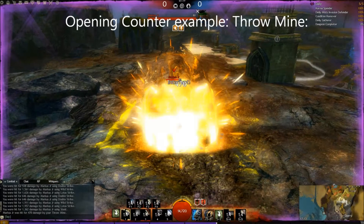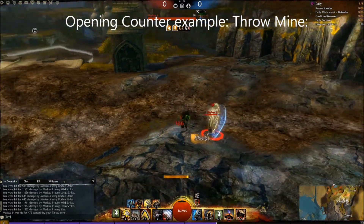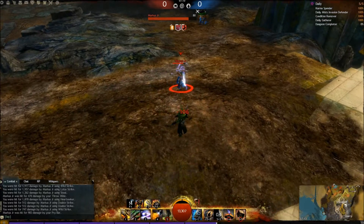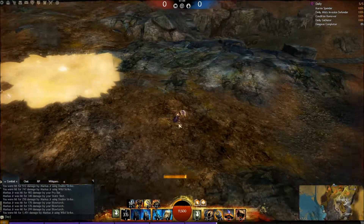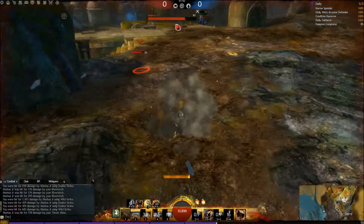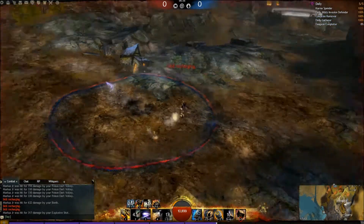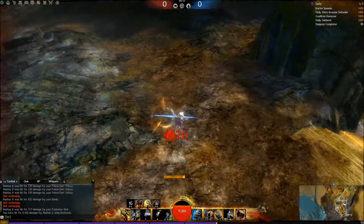I'll show it here. I counter his opener with the throw mine, then I block his Heartseeker spam while I start running. I start to heal up and get my defense ready, and when I got a decent health pool I start attacking with the Pry Bar and put some conditions on him. I then start running again because my conditions will deal damage while I'm running. I throw Cripple on him so he couldn't get behind me and do a backstab. I use the throw mine again to gain control and keep putting conditions — then flee. It's always about kiting.